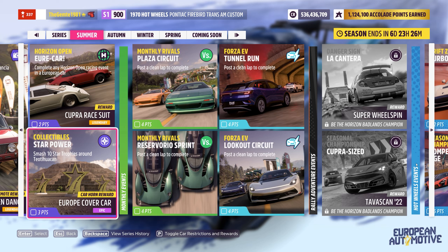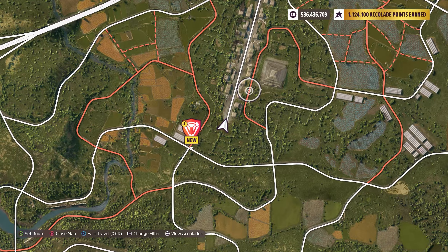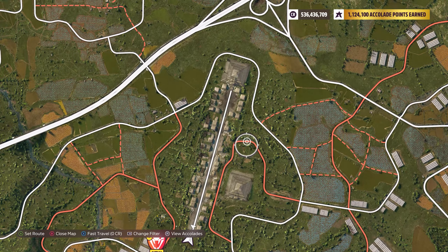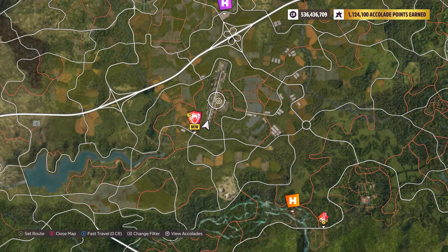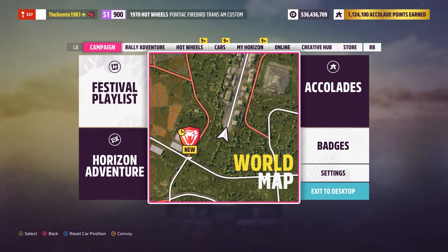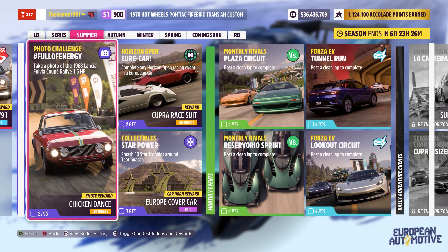The location you want to be at is Teotihuacan, which is over here on the map. Most will be familiar with it, but if you're unfamiliar, that's the location. Essentially, what they're asking us to do is smash ten star trophies.